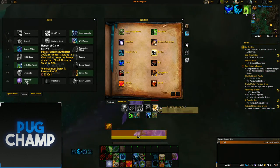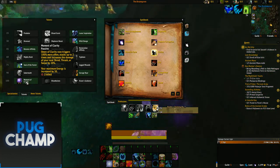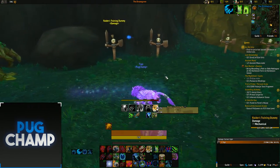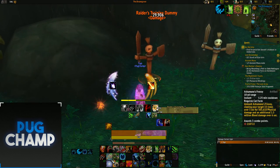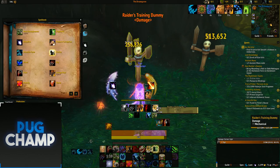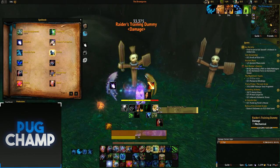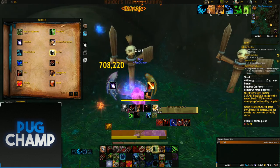Next you want to take Omen of Clarity, which now triggers 100% more often, stacks up to 2 times, and increases the damage of your next Shred or Swipe by 20%. Before you enter a fight you want to Regrowth, go into cat form, Prowl, and start off with a Rake. You want to keep Rake up as much as possible. As soon as you come out, use Tiger's Fury so you can get Savage Roar up right away. When you get an Omen of Clarity proc, you always want to use it on Shred.